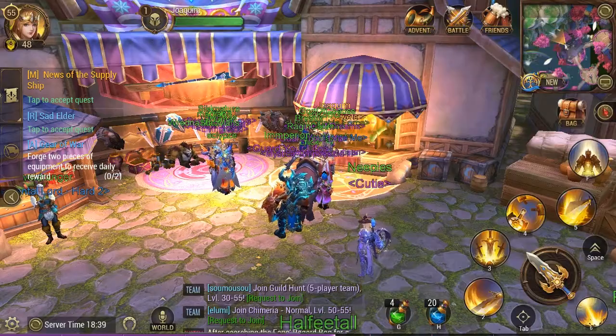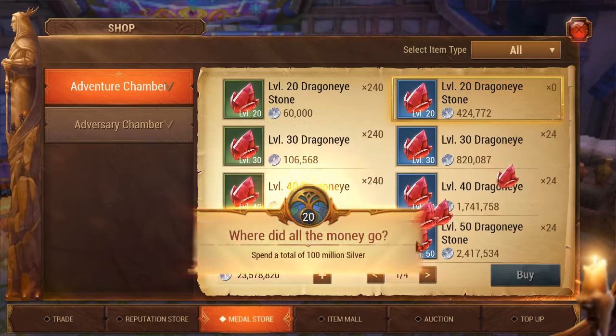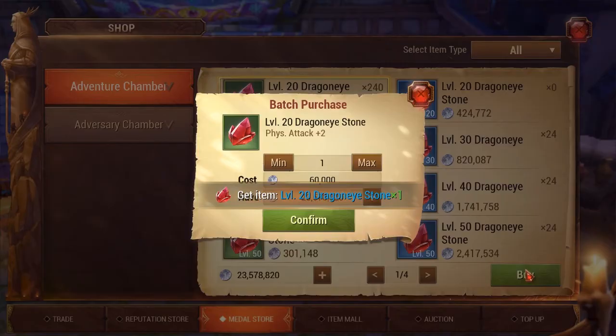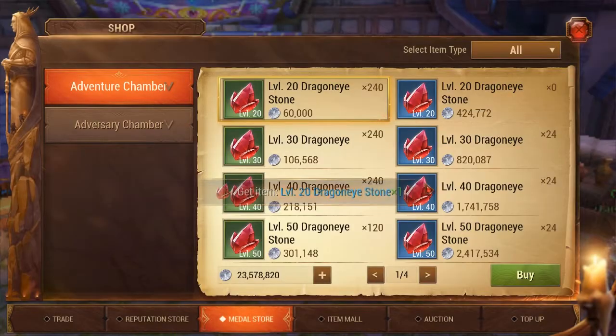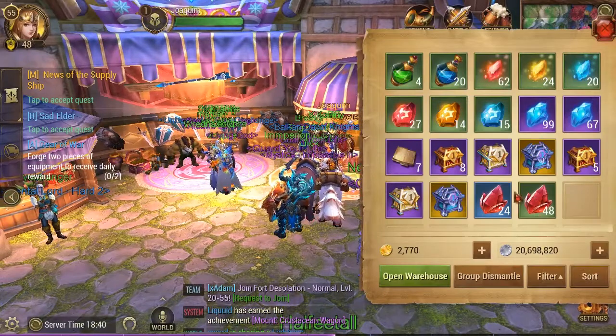First, open up your shop and buy the level 20 gems. You can only buy 24 of these at one time, and every day it adds a couple more - so it's going to be every two or three days before you can actually buy 24 of these. You've got a limit on how many you can buy a day. So you buy 24 of those, and then you're going to buy 48 of the green ones. You can see how much silver that takes - I had over 30 million silver.